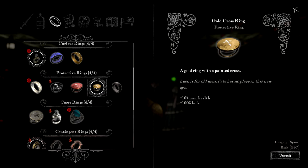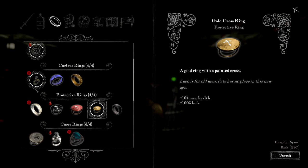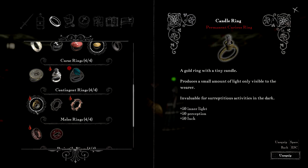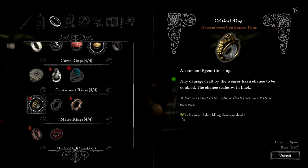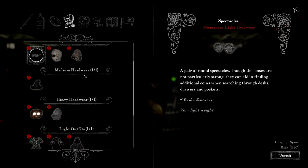Let's equip this gold ring that gives me a pile of luck, which increases the chance of double damage — this is basically my critical hit chance. It's now at 26%, which seems pretty damn badass to me.